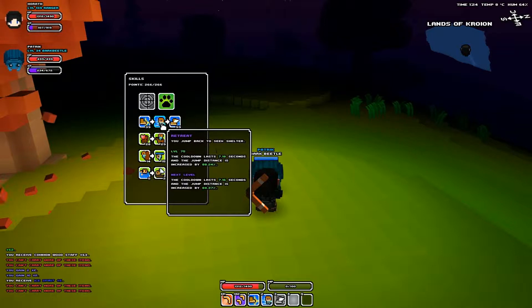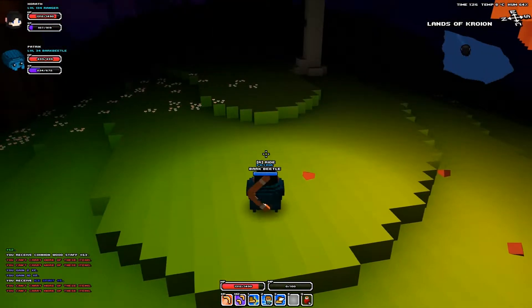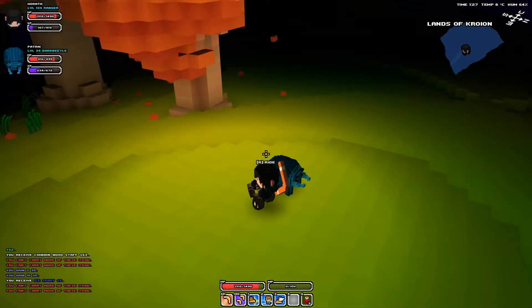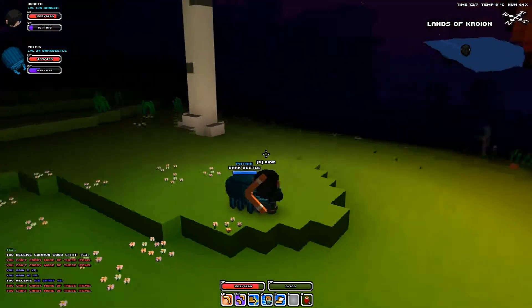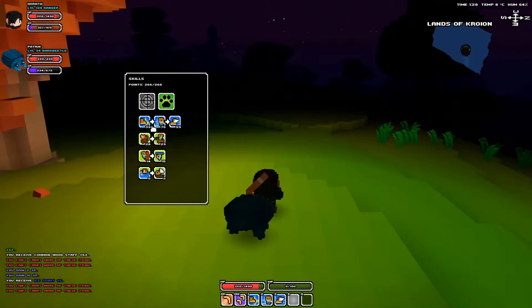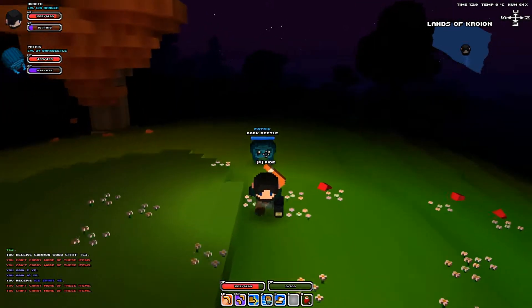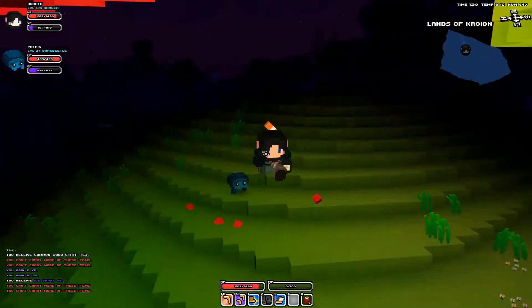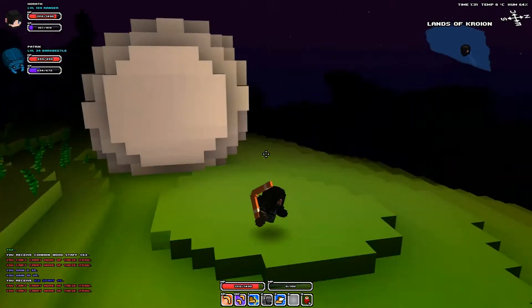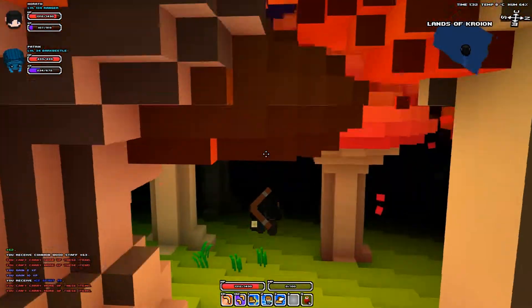I have a cooldown of 1.8 seconds, and I move pretty far back because the distance is increased by 88%. The reason why you move so fast when you use retreat is because you're moving the same distance, and every time you increase that distance by upgrading, you move faster because it's the same amount of time spent moving that distance even though it's increased — so you have to move faster in order to travel further, if that makes any sense.